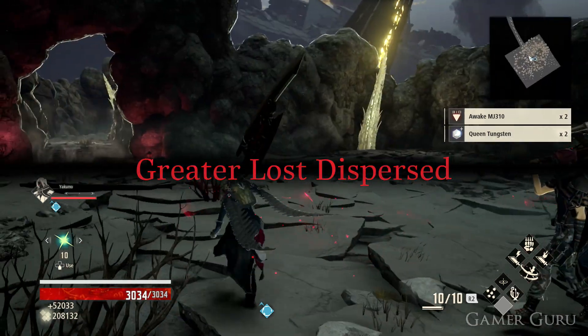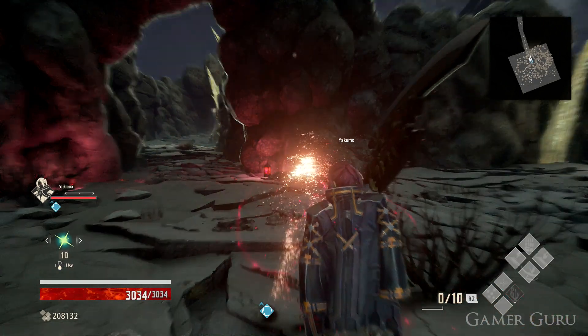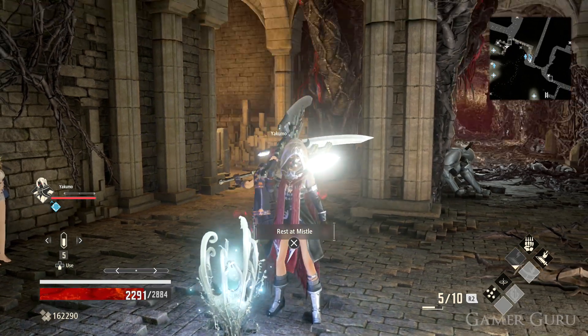Welcome back! In this video we're going to be checking out the fastest way to farm Queen's Tungsten in Code Vein. This is the material we need to upgrade our equipment to plus 10, equivalent to the Titanite slabs in the Souls series. Unlike the slabs however, these can be infinitely farmed as many as we like per playthrough.